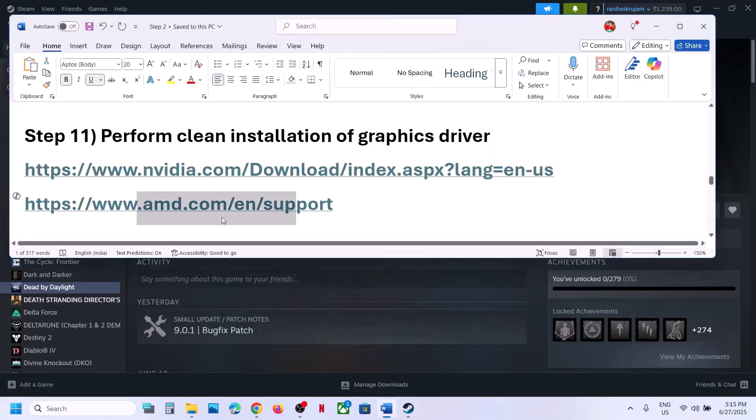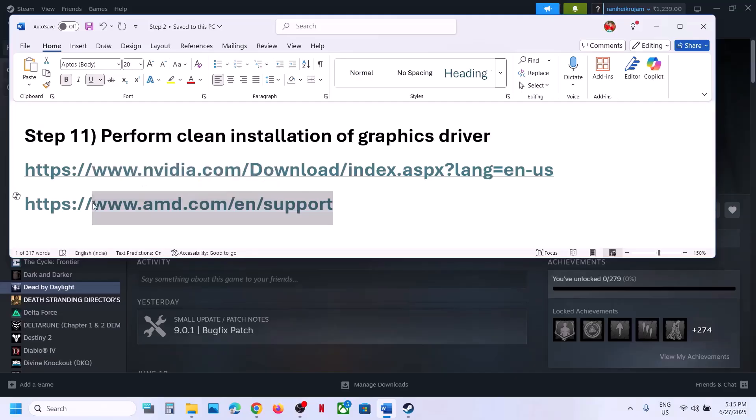For AMD card users: first uninstall the current graphics card driver, restart your computer, go to the AMD website, select your graphics card, install the latest driver, restart your computer, and then launch the game.